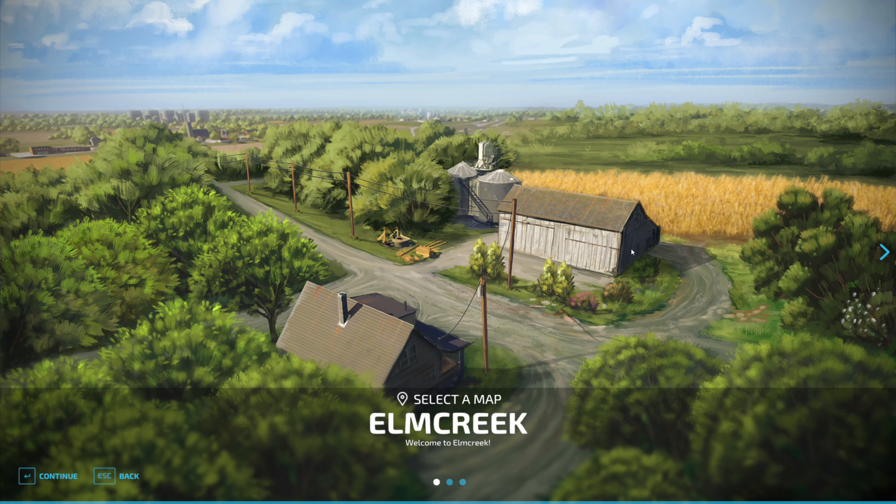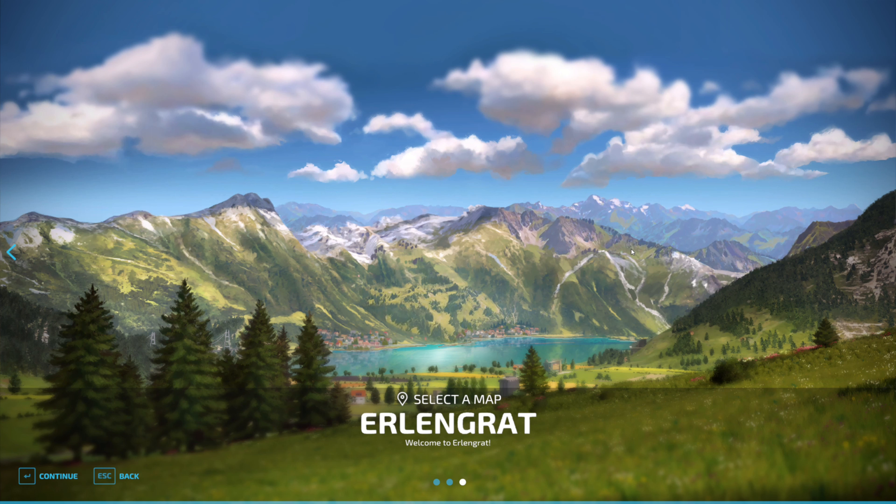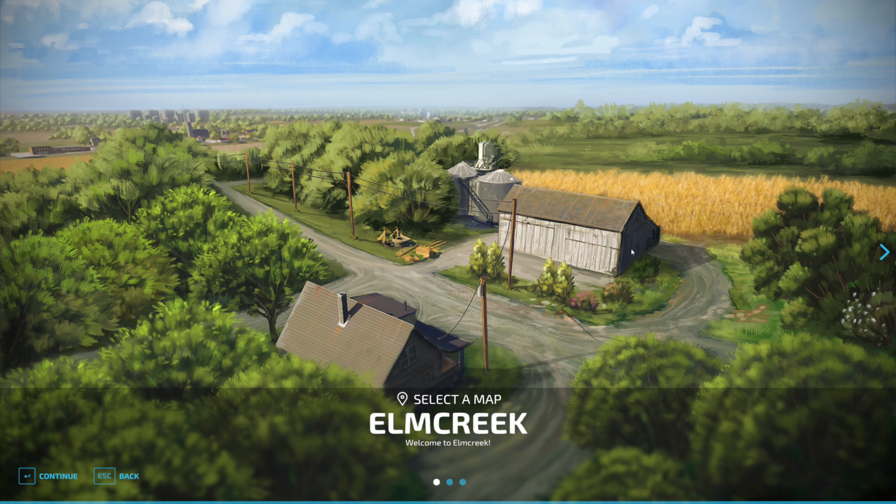I've loaded up the game and we can see here that we've got three standard maps. We've got Elm Creek which looks like an American map, Hot Berleron which looks like France, and Ellingrad which looks a little bit like Austria. So I think I'm going to go for the American one, and I think Giant Software have let the side down a little bit here.